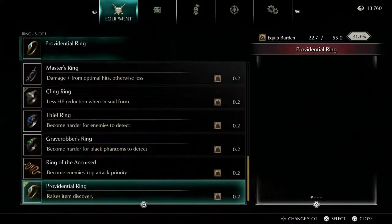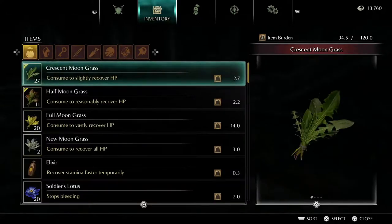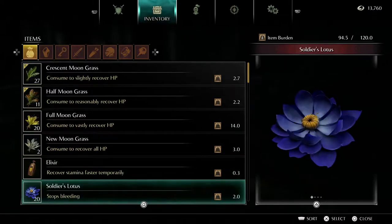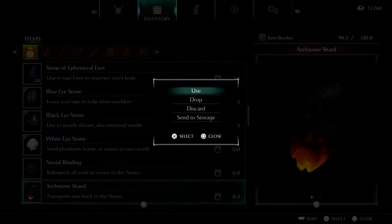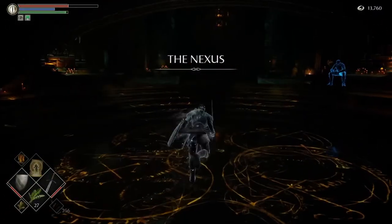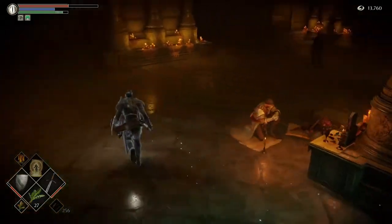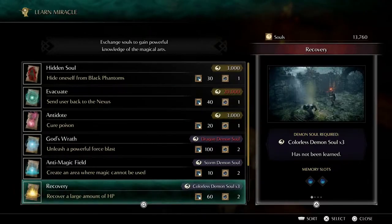I'm going to put my thief's ring back on here. And that's it — we did the black world tendency events in here. Do I have another archstone shard? I do. So I'm going to use this to warp back to the nexus. Using the archstone shard as opposed to your nexus binding will allow you to keep your souls upon warping back to the nexus. So now we have our three colorless demon souls. I'm going to go ahead and pick up — I believe it's a miracle that you get? Yes, it is a miracle — the recovery miracle you get from having three colorless demon souls.